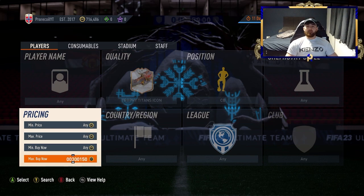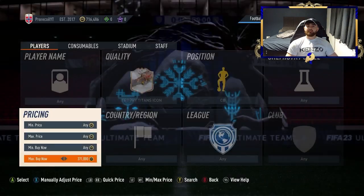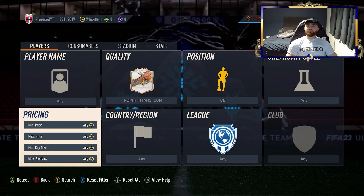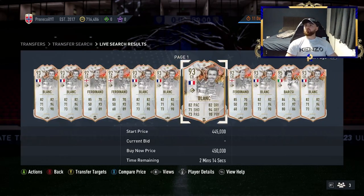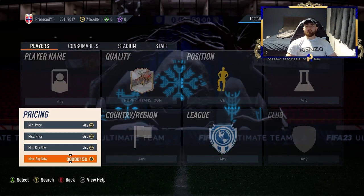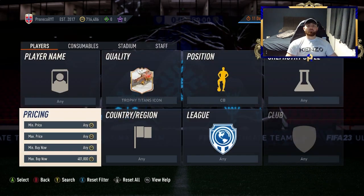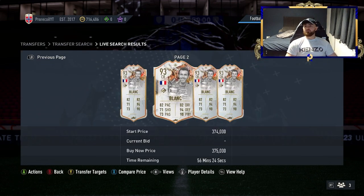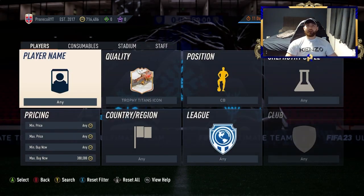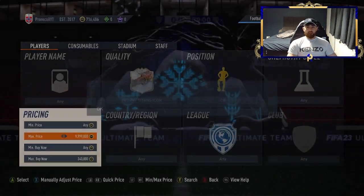Similarly, you can go over to centre back with no nation filter. At about 340k, maybe 360k or 380k, you'll find Blanc. There are a few other centre backs — Ferdinand and I believe Baresi. Baresi is the one you're more likely to get a good snipe on because he's usually a cheaper icon, so he's a better chance of mistakes. We're looking at 380k here, with two pages. EA tax on that is going to be hefty — about 20k.